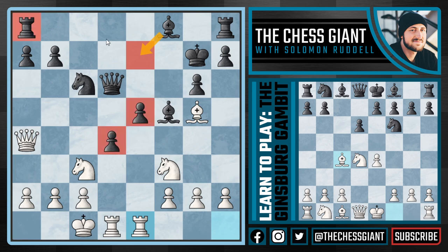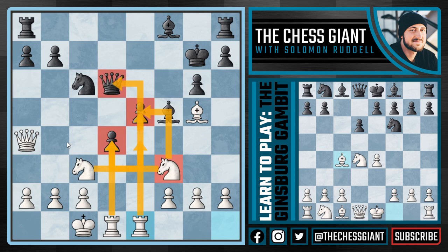Plugging this into a computer, the only move giving black a slight advantage is Be7, but even then I'd much rather be playing white from a practical standpoint. Yes, black has a space advantage in the center, but these pawns are very vulnerable and black has catching up to do in development. Our Nf3 attacks both e5 and d4, the d4 pawn is pinned to Rd1, Re1 pressures e5, Ne4 attacking the queen is coming, and we always have Qb5 ideas targeting b7 and e5. If this is the best black can do, white still has a very fun position with good attacking chances.